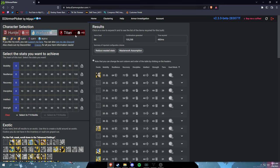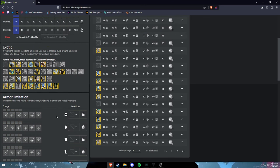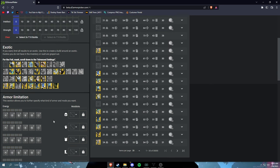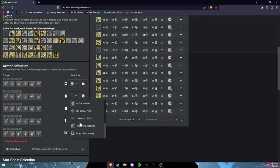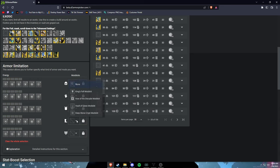We're on D2 Armor Picker — I'm on the beta version because the current one doesn't work too well with Artifice armor. If you don't know what that is: when you complete a Master dungeon you get armor with an extra slot that gives you three extra stat points and it costs nothing. So overall you can get 15 extra stat points across all armor pieces. If you don't have it, that's fine, but if you do, try to make a build with it. I'm not putting it on boots because I'm running Dune Marchers.